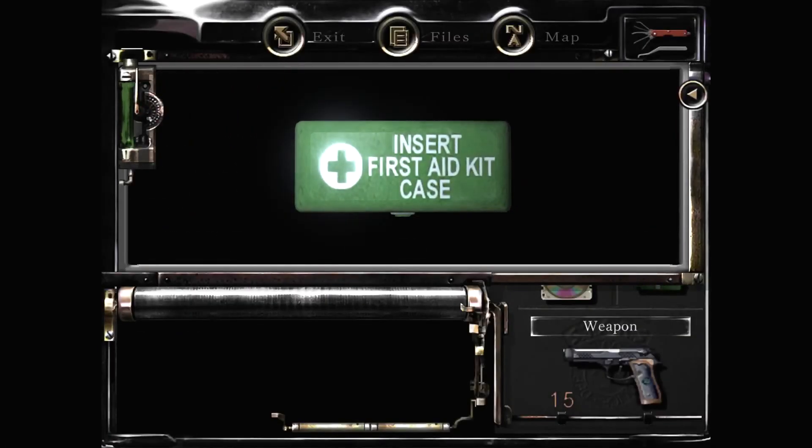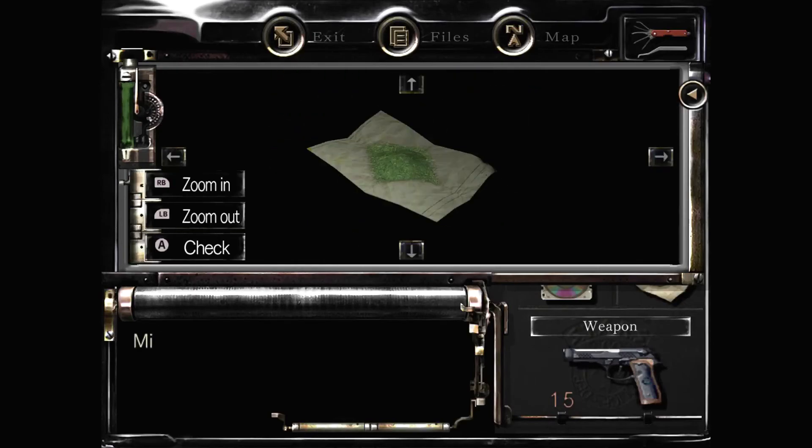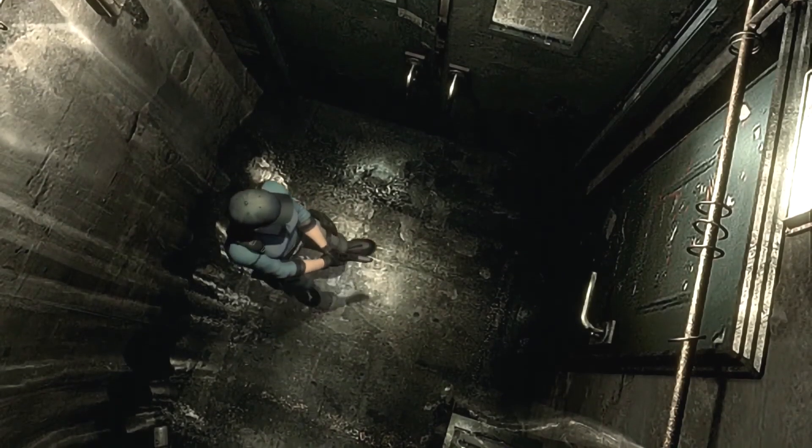Let's see what we've got in the first aid box - I'm hoping for herbs, that's always the best case scenario when it comes to first aid boxes. And what do we got? Herbs - fantastic! So we are now officially swimming in herbs, nothing can stop us now. All I really need to do is find some nice shiny ammunition for my other weapons, because we're past the point of the handgun being useful here.